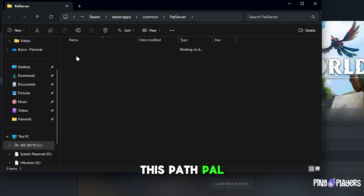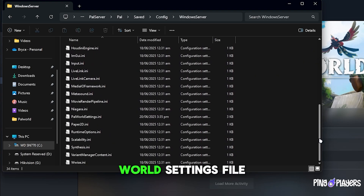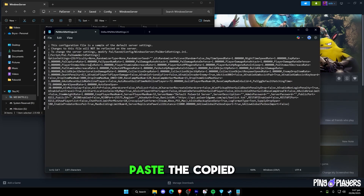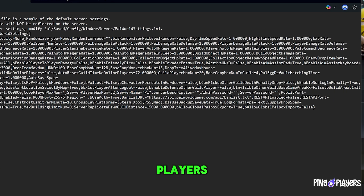Then go to this path: Pal/Saved/Config/WindowsServer. Scroll down and open the Palworld settings file. Paste the copied text into this file. Now update these settings. Change the server name to whatever you like. For this guide, we'll use PingPlayers.